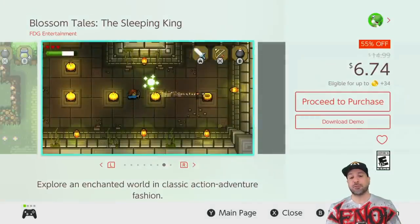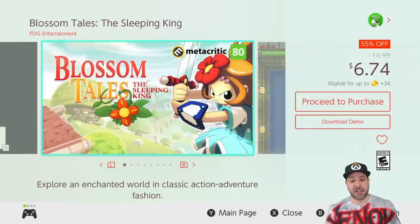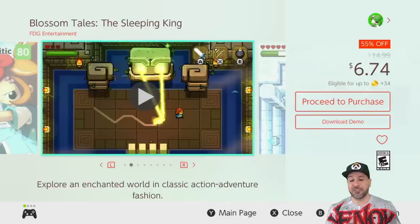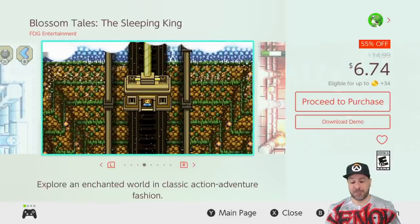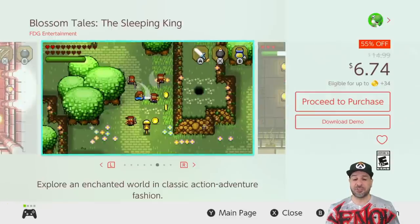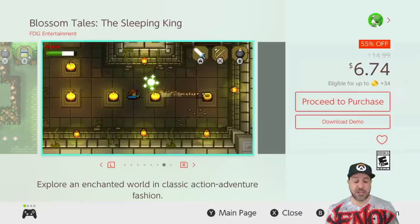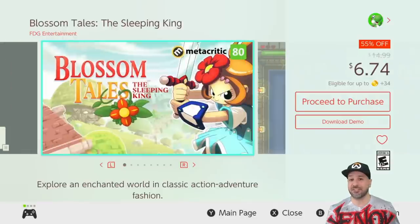The next game is one I love to suggest because when people try it they always come back saying they fell in love with it — Blossom Tales: The Sleeping King. This is as close as you can get to a top-down Zelda game without it being called Zelda and being made by Nintendo. It feels a lot like you're playing A Link to the Past, though with slightly downgraded visuals. Blossom Tales is a ton of fun if you're into dungeon crawling like in the classic Zelda series.